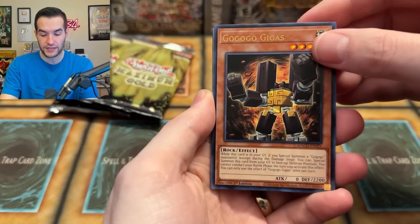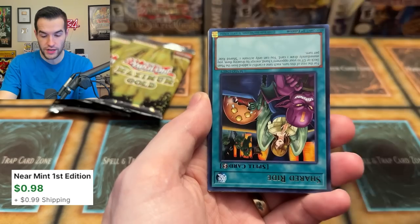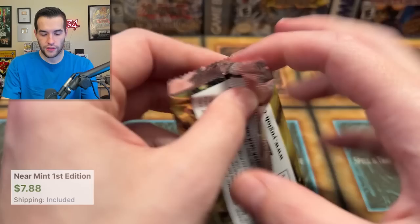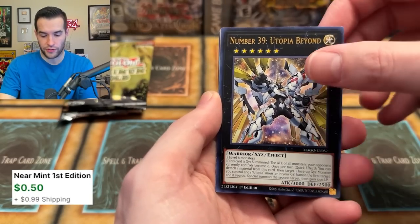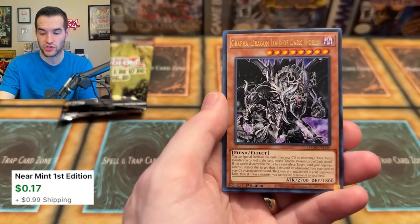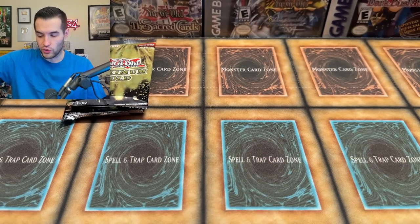Will it be Maximum Gold Eldorado? Will it be Maximum Gold? Will it be neither? Artifact Lancia — good card. We have a Shared Ride, Super Polymerization — another good one — and then a Grapha for those Dark World decks. Three to go. Will we pull something epic? Borreload Dragon — that's pretty epic, alternate art. We got Number 39, Starlight Junction, and Infernity Mirage. This is another one that kind of killed the value; that was a super rare for like ten bucks for a while.